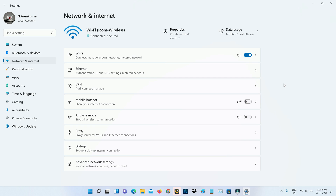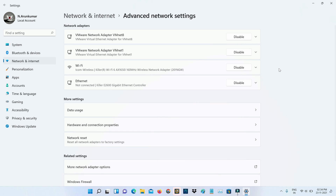Next, click to access Advanced Network Settings. I'm using an internet connection via WiFi, so I'll disable this adapter for a few seconds. If you use an Ethernet connection, disable it for a few seconds as well. After a few seconds, re-enable it and close all the Settings windows.